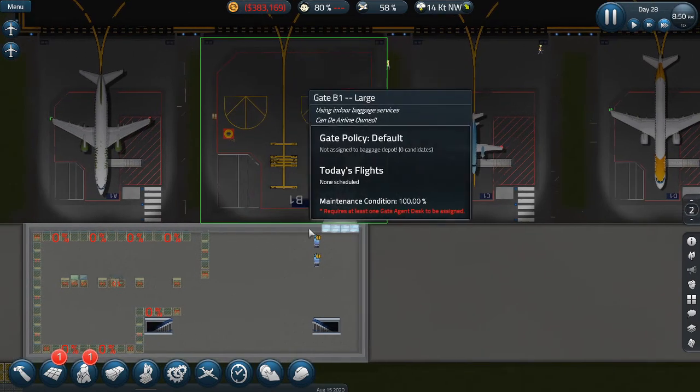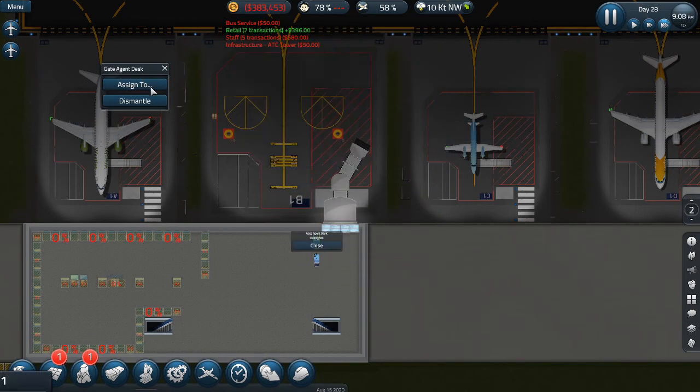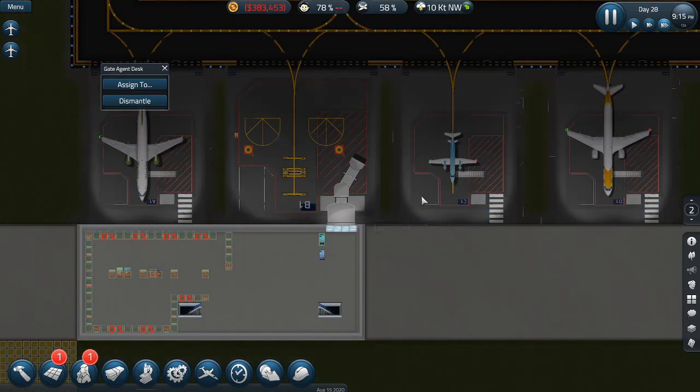A fuel depot could be worth it, but I think once we've got baggage sorted we can then consider fuel depots. We'll have to buy the fuel in — we don't have the income for that and we'll have to set up an area for it. So I think we need to grow a little bit more as an airport before doing that, and just take advantage of these airlines which aren't so concerned about having all those amenities. Come on, let's get this built. Let's assign these to B1 — awesome.